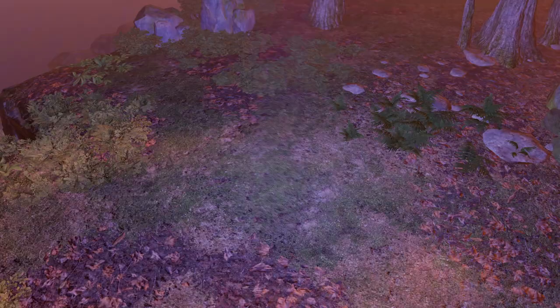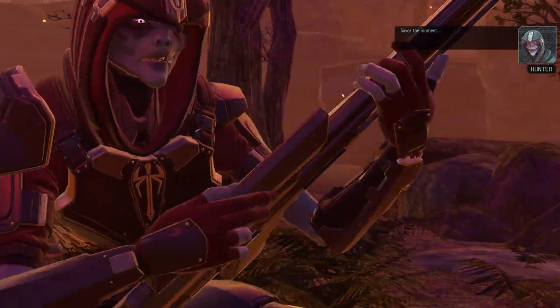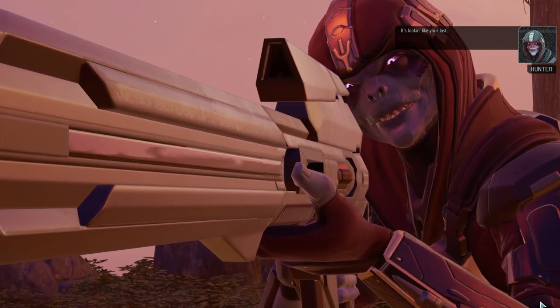Oh, it's the Hunter for once — not the Assassin. That might have increased our chances, because the Assassin is brutal. The Hunter can't enter overwatch and doesn't trigger overwatch. Brittle is a fantastic trait — three hits will give a damage bonus. Close range attacks are relevant; we just need to get close, which is doable. The Reaper trait is irrelevant for us because we only have rookies anyway. So as long as we stay out of range and pull one pack at a time, we should be fine.